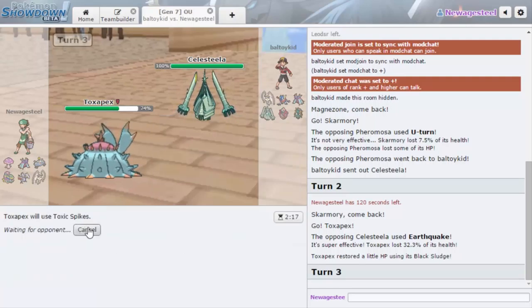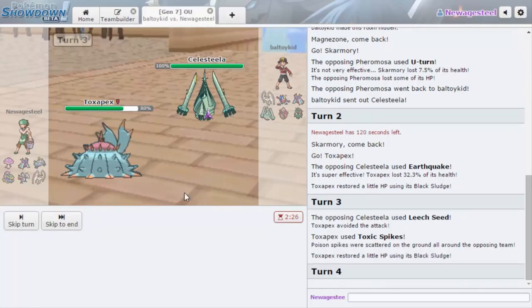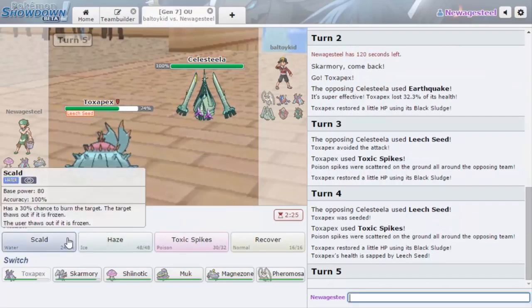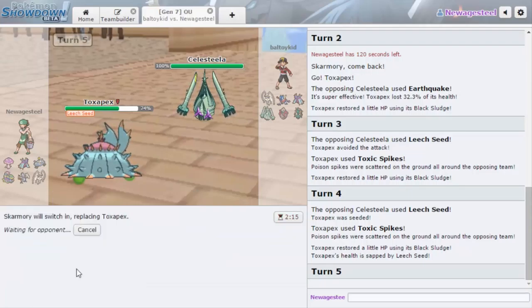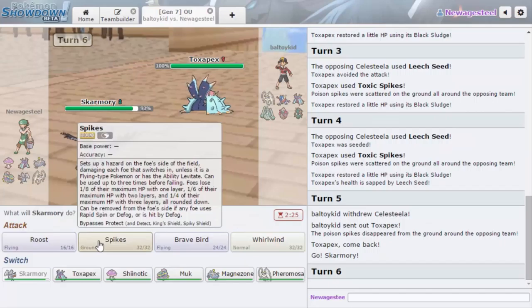Let's get up a Toxic Spike. If he wants to stay in and Earthquake, please do — I can recover that if I really need to. He missed the Leech Seed! Alright, we're going to go for another one. He can go into his own Toxapex if he wants, but that just lets me go Magnezone. Although if he has a Fire move... I'm going to go Skarmory. He decides to go Toxapex there. Well, I'm going to get up a Spike — at least that can't go away as easily.